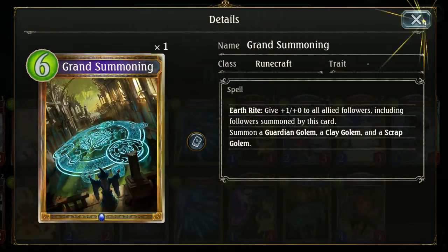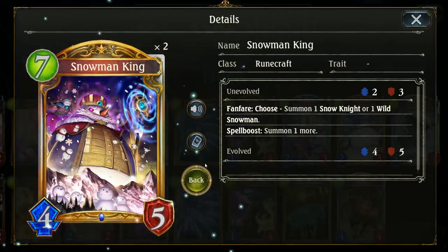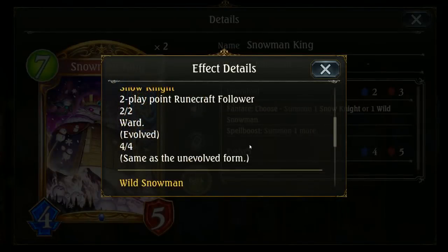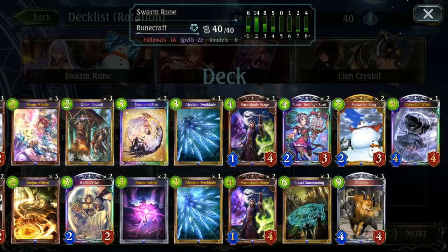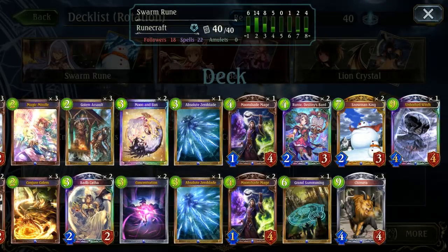Grand Summoning is our swarm card. Probably the biggest swarm card of the deck though is Snowman King — both an offensive and defensive card, with beautiful evolve art, and you can't go wrong with offensive and defense in a single card. Then Chimeras, because you're running a spell boost engine. And I'm running a single Unbodied Witch in case I get stuck with just one or two cards and really need to use it.